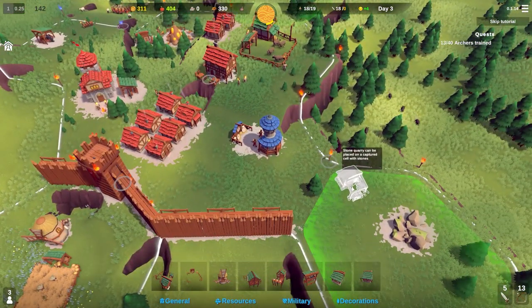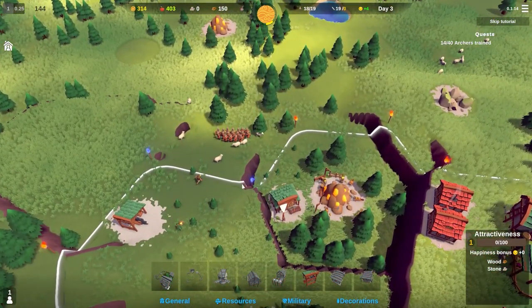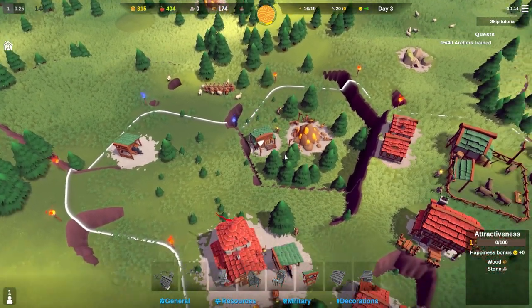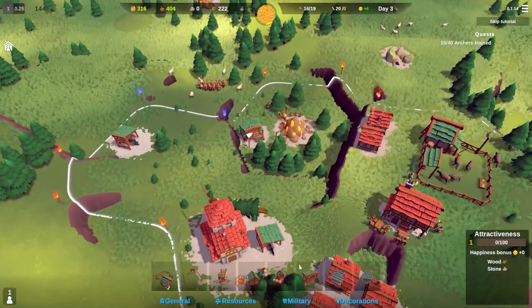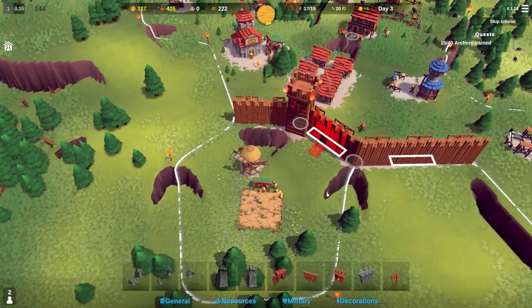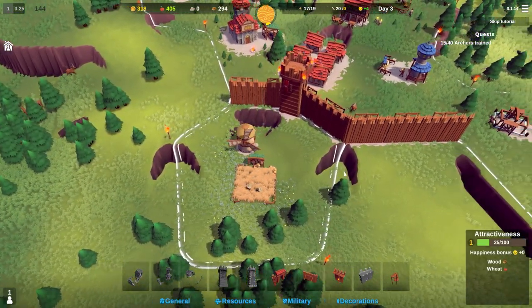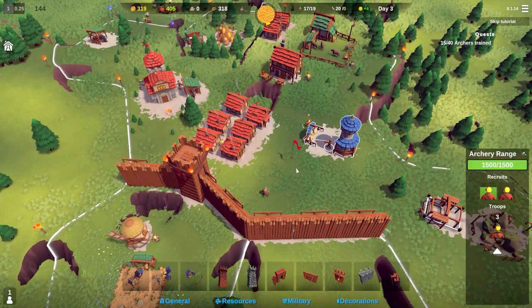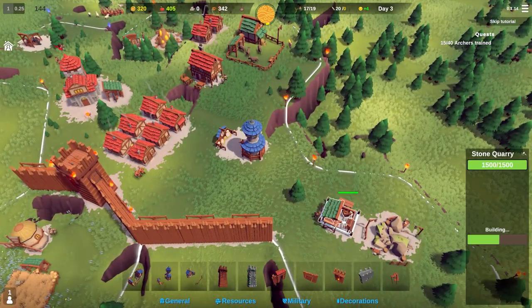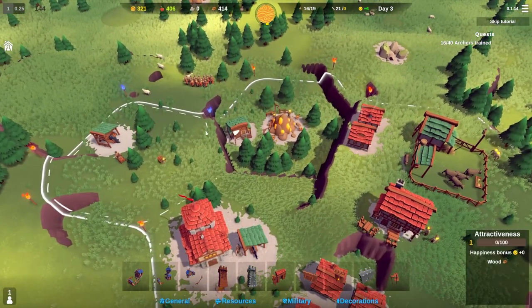There's a stone quarry - I'll place it in there. These two torches are blue indicating the attack's coming this way - they may attack this building and I really don't want that. We don't have a gate here but we can go around. People are assigned and the quarry is now getting built. We've got 20 seconds left before another attack.